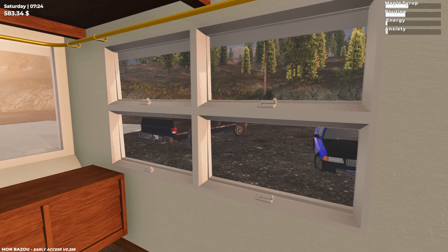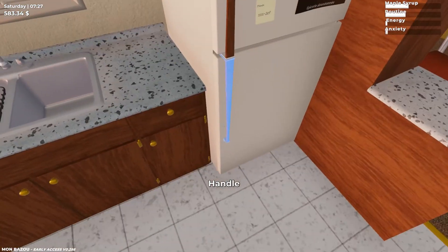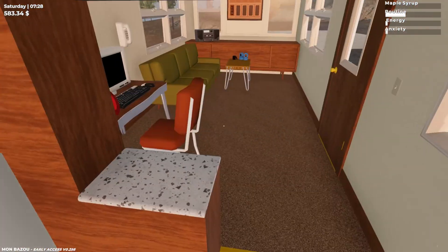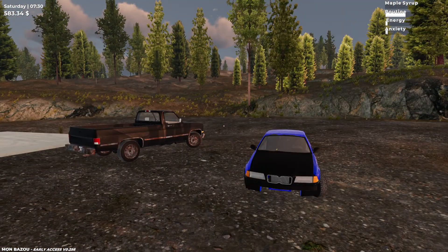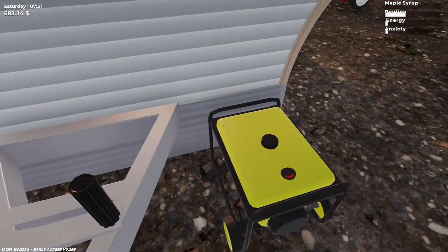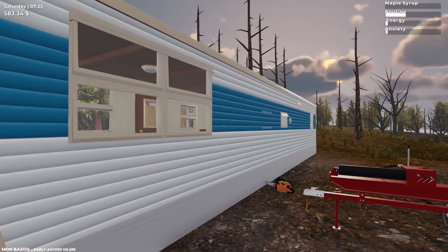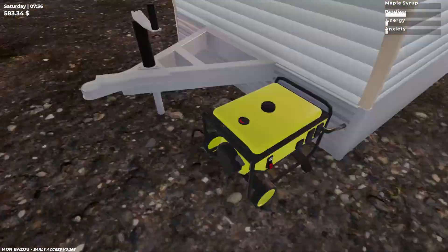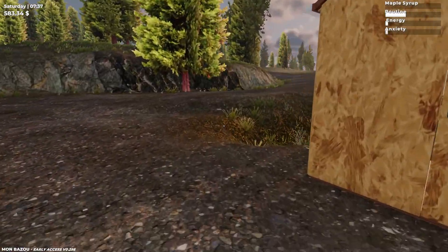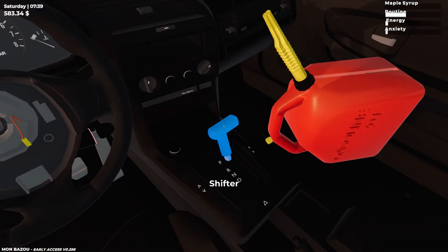Hello everybody, welcome back to episode 7 of Mon Barzou. As you can see by my cash, I've been selling to Francis and I have no poutine. We need gas because my electricity doesn't work, and without electricity I can't save my game. The generator is out of gas, and that one is out of gas as well.